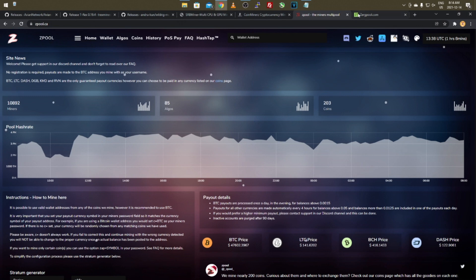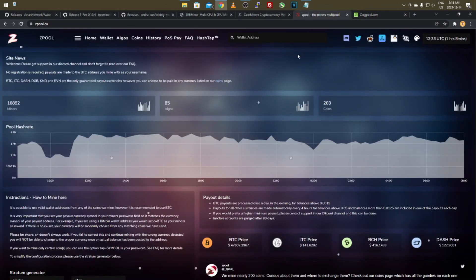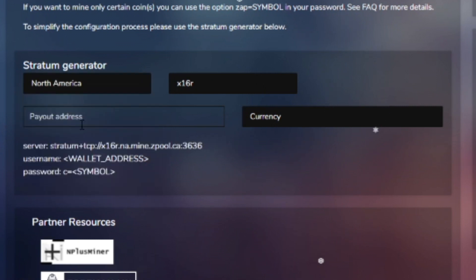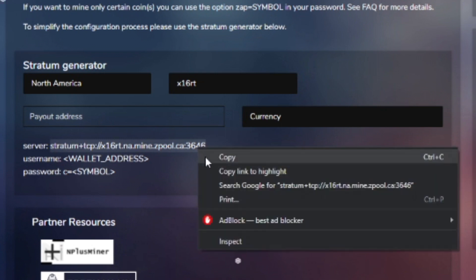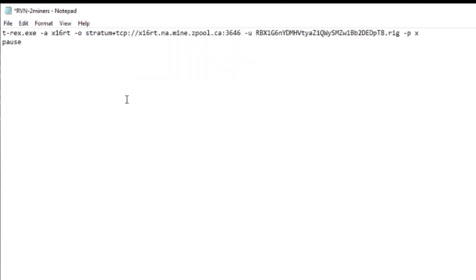There's Coin Miners Pool — a solid pool, good ping, pays out every 30 minutes with low payouts. There's also zpool, another great pool that has Avian Coin, and zergpool as well if you want to do solo mining. We'll go with zpool here — on the home page scroll down to the stratum generator, select your region (North America for me), then select x16rt from the algorithm dropdown. Highlight the stratum address, right-click, copy, then paste it into your Notepad config where the old stratum was.